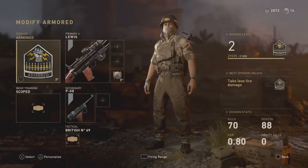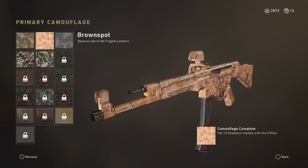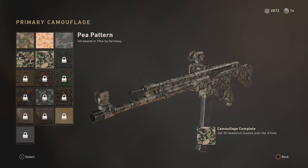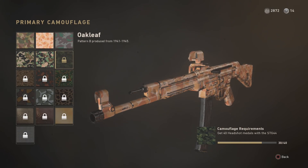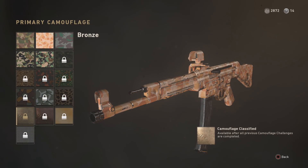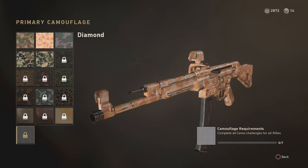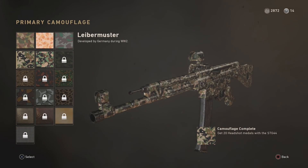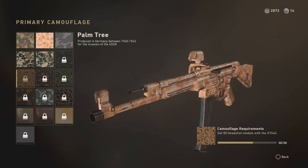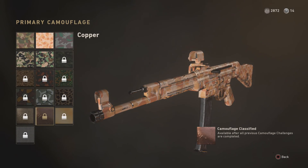The first of the other types of customization I wanted to touch on is camos. As of right now, all of the camos in the game are ones you can earn from completing challenges — getting headshots and completing the challenges after that. There are no camos that you can get through supply drops, which is kind of shocking because if you look back at Black Ops 3 and Infinite Warfare, so many of the items in supply drops were simply camos. That's not the case in this game, which is pretty interesting.